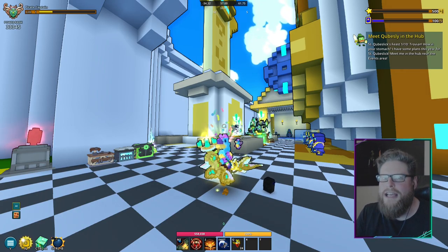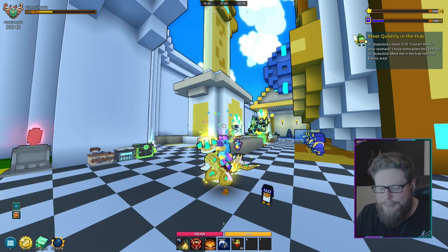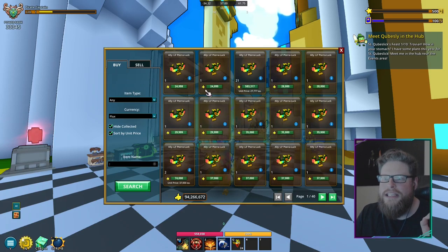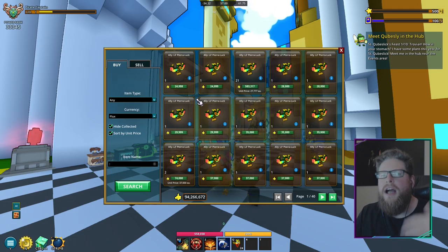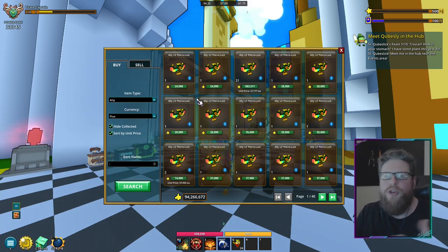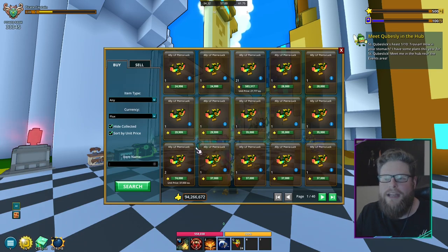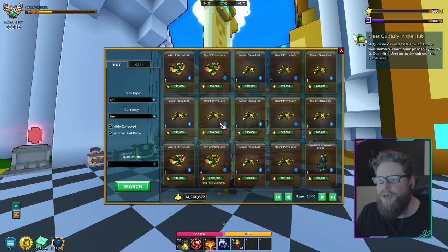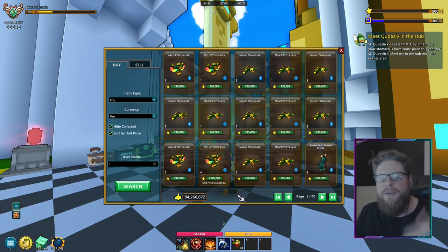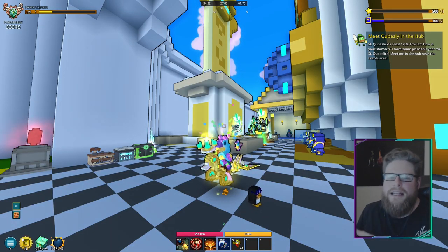The main reason this event is important is that you are going to get the best ally in the game for magic find — the Luck Beast — and it's not tradable, so you do have to play the event to get it. There's a bunch of other stuff as well. The flux versions look like golden versions and drop from both the ally and the mount, and those are not tradable. The green versions do drop and can be traded, so you can pick them up on the marketplace. There's also the mount, and over time during the event the price will go down.